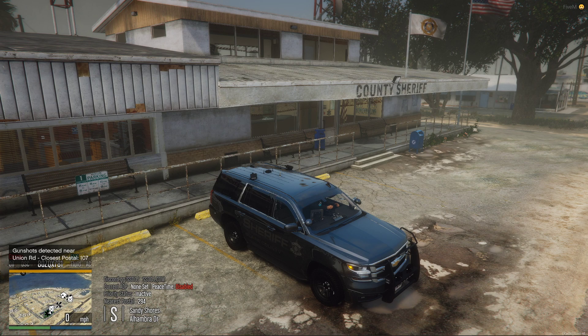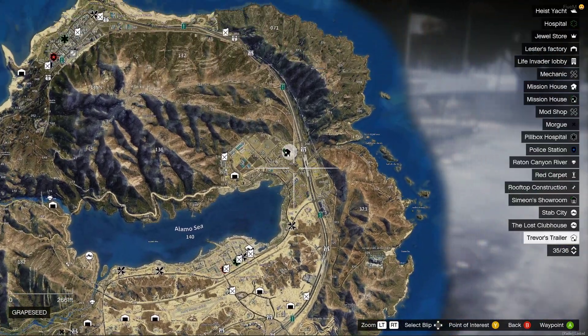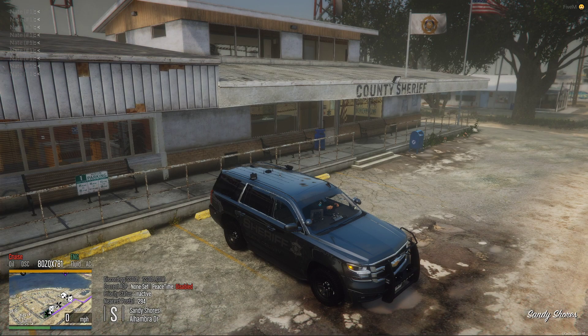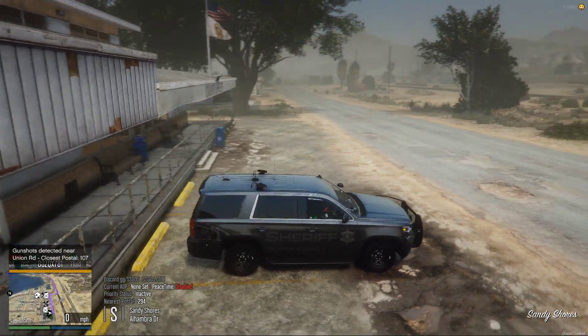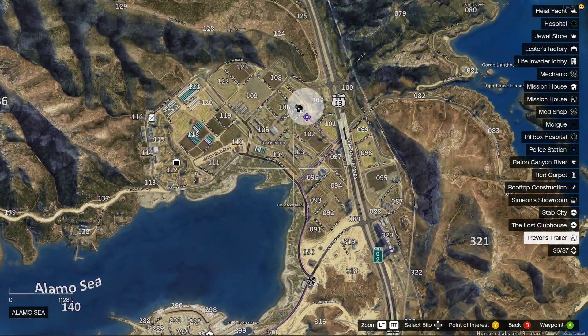As you can see, gunshots detected near Union Road, closest post to 107. It puts a blip on the map right there and it puts a little circle over the location.